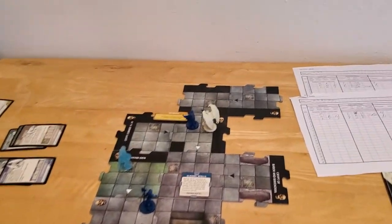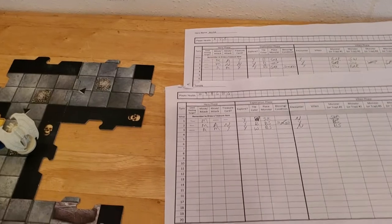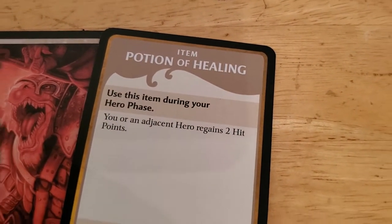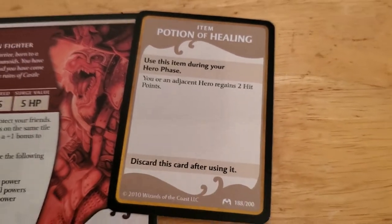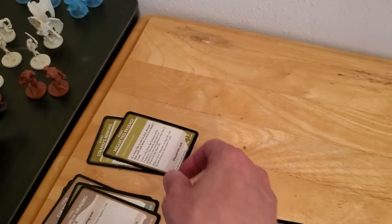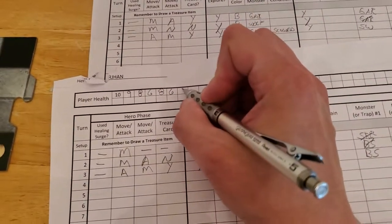Starting off turn number four with Arjun. Arjun's down to six hit points, and we have this Potion of Healing you can use during your Hero Phase. It doesn't say you have to use it at the beginning or the end or whatever, so we'll just use it now. Potion of Healing, get back two hit points, taking Arjun back up to eight again.